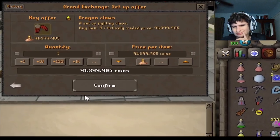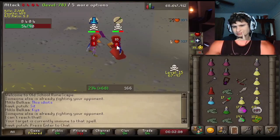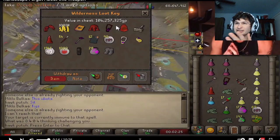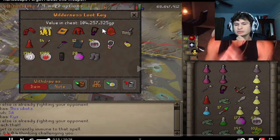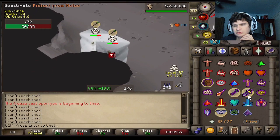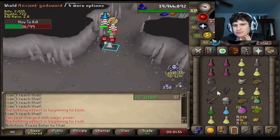At the price of 90 mil, dragon claws are typically not a weapon that you see too many pkers using at risk. I'm not sure — I don't think it's his account that he's using being smited. And on a main there are a lot better special attack weapons that are cheaper than claws.